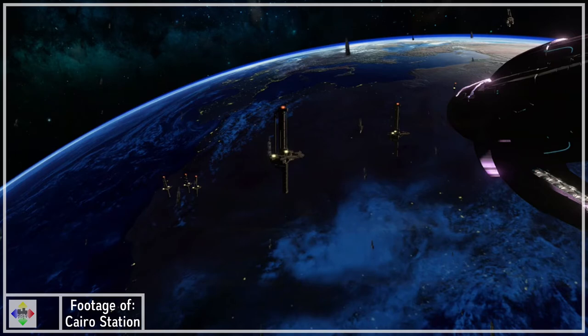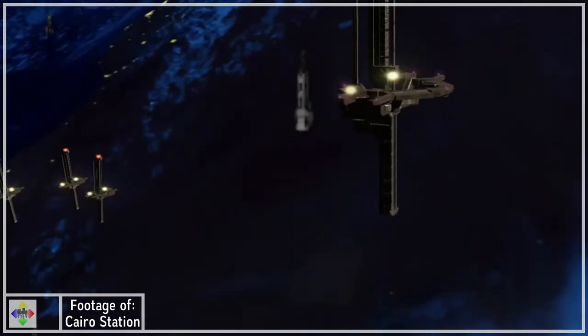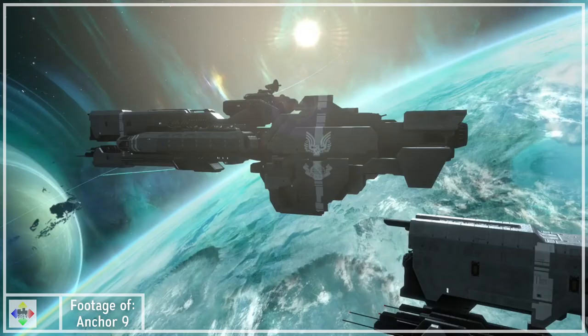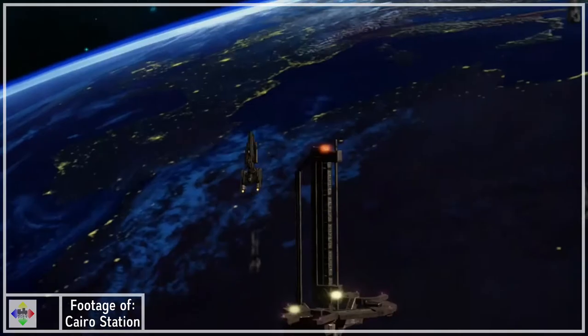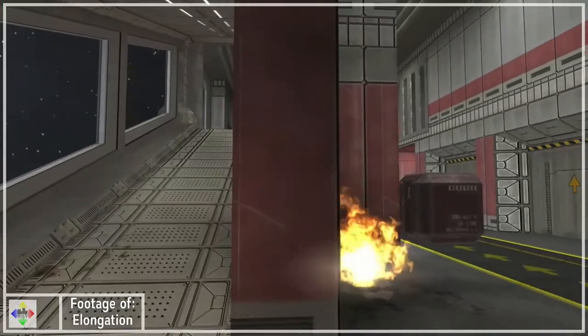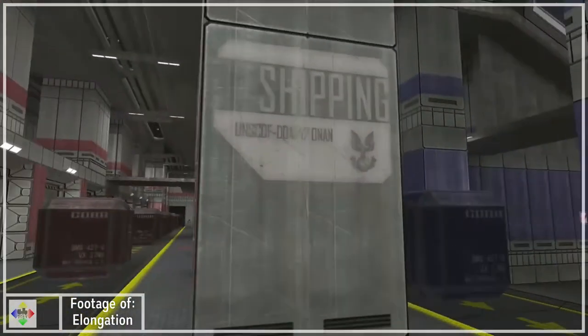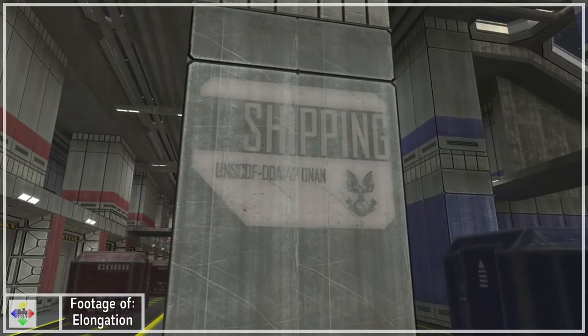Anniversary also gives us the appearance of two more familiar UNSC ships: the Halcyon-class Light Cruiser, which we see as the Pillar of Autumn in the Heretic and as a sprite in the Earth-space sections, and the Paris-class Heavy Frigate from Halo Reach, which can also be seen in this section as proper 3D models. Multiplayer also gives us one last ship, the Onan, a freighter stationed above Earth and the setting of Elongation.